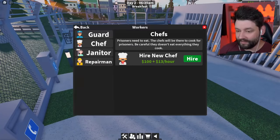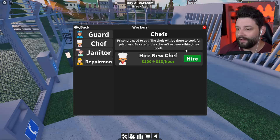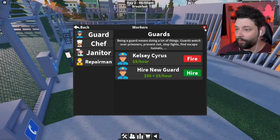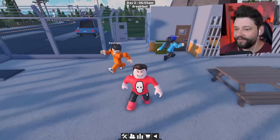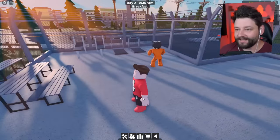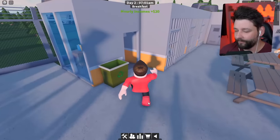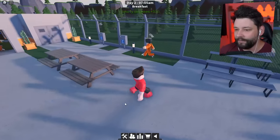I feel like I'm going to need to hire a chef. Prisoners need to eat — chefs will be there to cook for prisoners. Guards are quite cheap — I'm going to hire a guard. So 50 big ones plus $5 an hour, we'll start with a guard. Such a good prisoner putting the trash in the bin — that's what I like to see. We have an office for our guard who can check all the CCTV monitors.